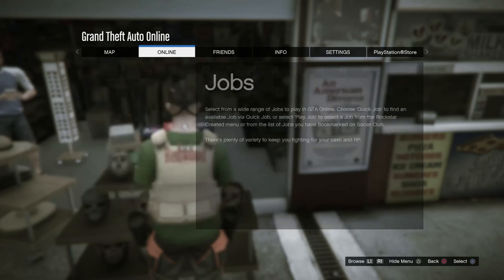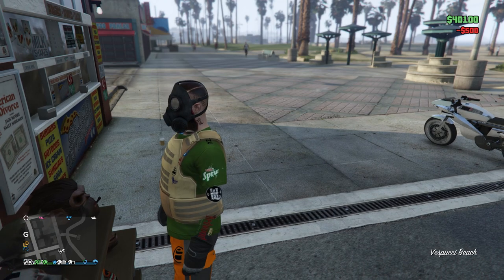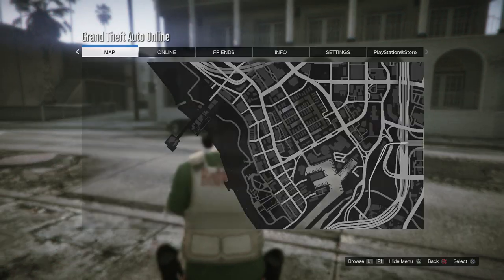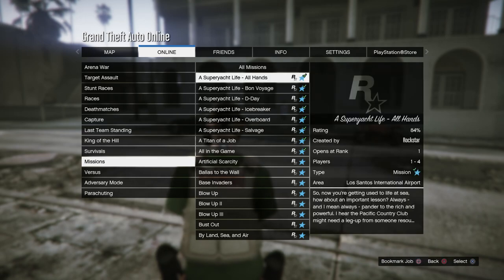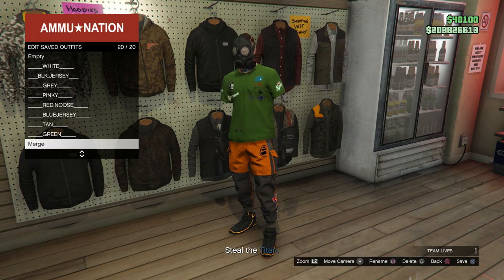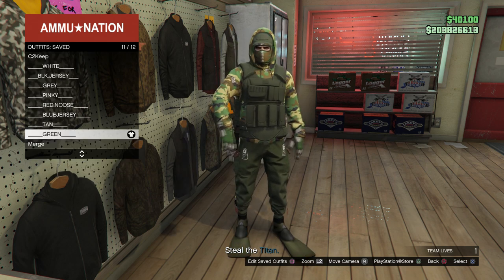Now take the easy way out by going to the Interaction Menu and killing yourself. Once you spawn back into an online session, click Start, go to Rockstar Created Missions, and host up a Titan of a Job. Once you've hosted it, go to a clothing store or gun store and save this as your brand new merge.